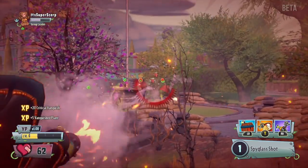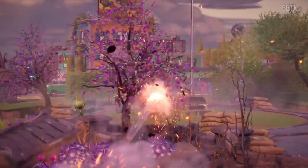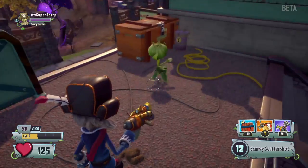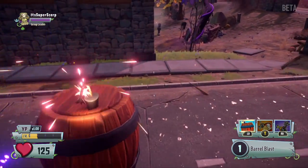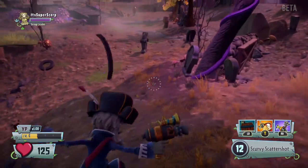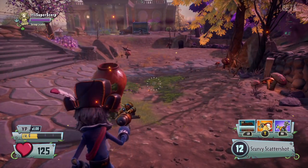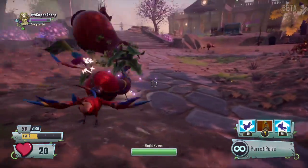Captain Deadbeard can also instantly die — but he also has an ability where he turns into a barrel, sets the barrel down, and it goes boom. Also, the Engineer no longer has his drone — it was replaced with a new ability, and now Captain Deadbeard has the drone.